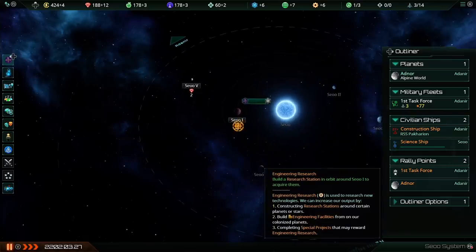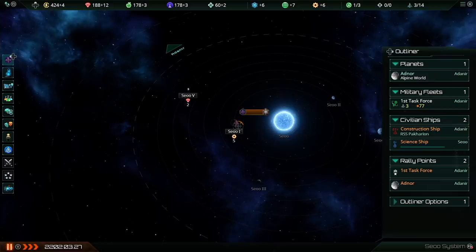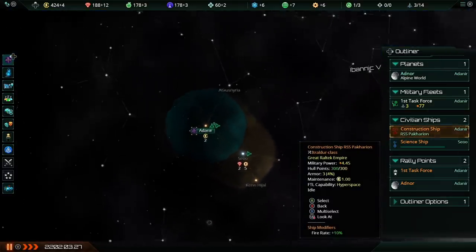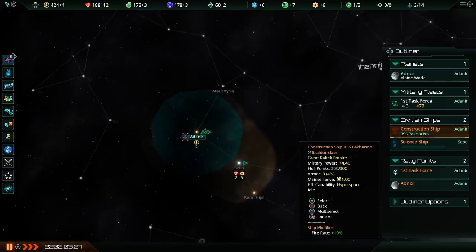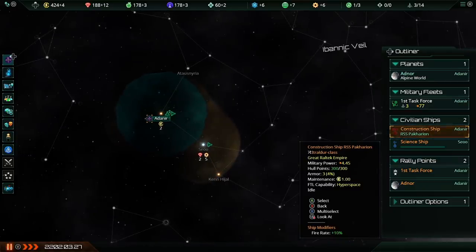This molten planet has five engineering research on it — there's interesting landscape and terrain going on. We could build a research station around it and get a ton of engineering science. But when I click on it, 'build research station' is in red because this planet is not within our borders. The green areas are our borders; we can only build stations within our own green borders. Until we get technology to increase our borders, or colonize more space, we can't build mining or research stations there at all.